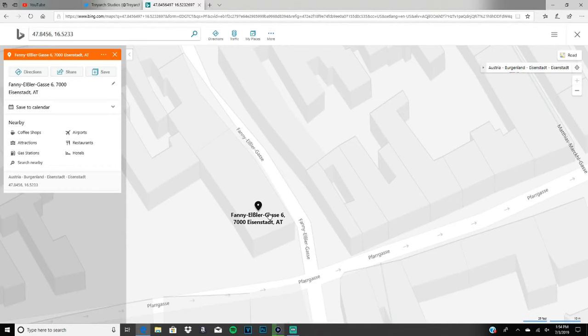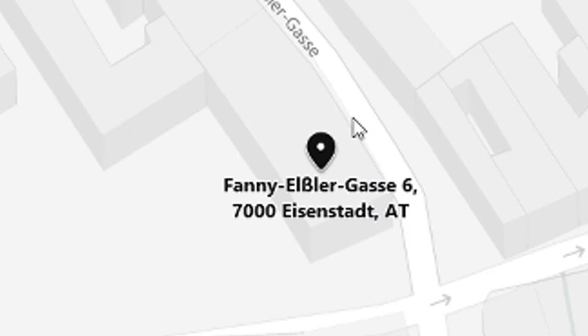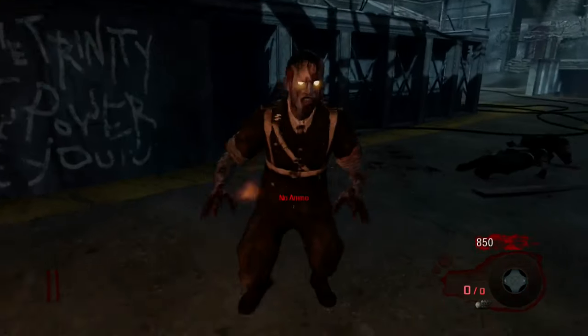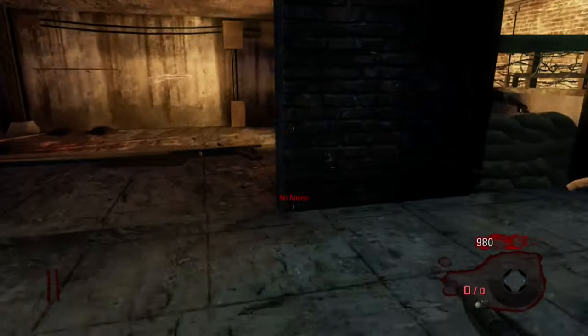This is a location in Austria. It is called Fanny Elbert, 67000 Eisenstadt — that's in the top right corner of Austria. I'm guessing the robot is now in here somehow, and we made it here.